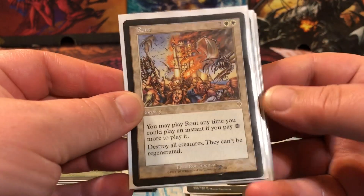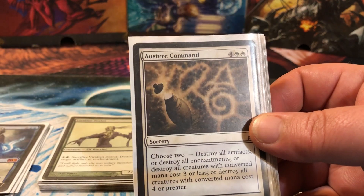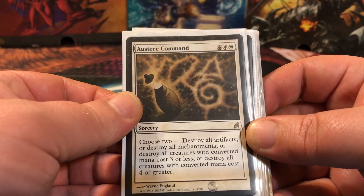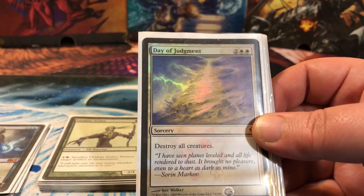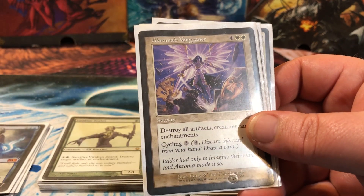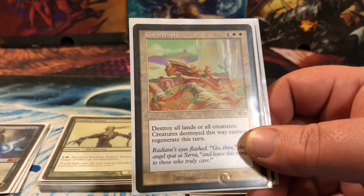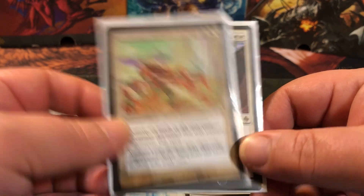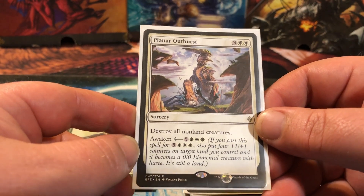Our board wipes: Rout, because it can be cast at instant speed with a couple extra mana — always nice to surprise your opponents. A very versatile six-mana spell that handles artifacts, enchantments, creatures with converted mana cost three or less, or four or greater — you choose two, so whatever you want gone is gone. A standard Day of Judgment. Supreme Verdict — can't be countered. Akroma's Vengeance — six mana hits artifacts, creatures, and enchantments, and it cycles if you don't need it. Another versatile option — six mana destroys all lands or all creatures, your choice. And one that destroys all non-land creatures but lets you awaken and turn a land into a beater.